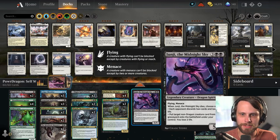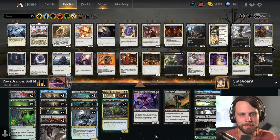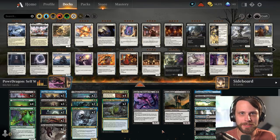Binding of the Old Gods and Bloodchief's Thirst are both removal options for the deck, along with the Meathook Massacre. I'm really curious to see how this goes. Power Dragon did a great job putting this deck together — thank you so much, Power Dragon. I really appreciate you sharing this on Aether Hub. I'm not saying I'm going to be great at this deck, but I'm really intrigued to try it. Let's jump in and see how we do.